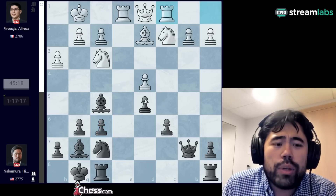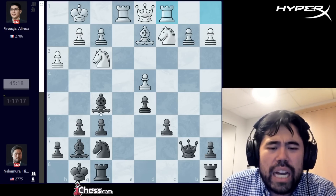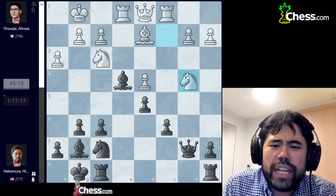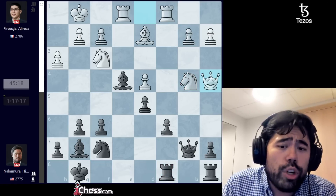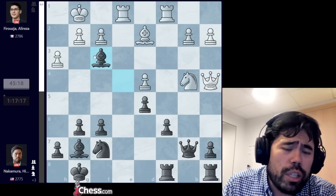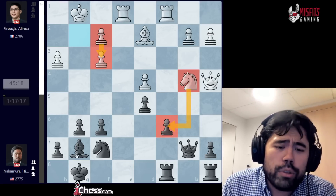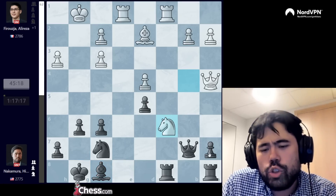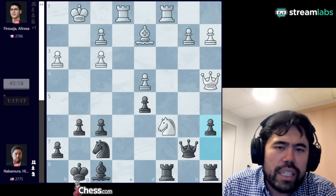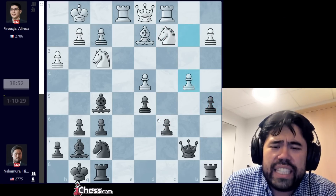I take with the pawn and now Alireza plays rook c1 pretty quickly — this is where I start to go wrong. I thought I could play bishop to e4, but after knight b4 I could go rook fc8, and then I was worried about queen a4 because the pawn on c6 is under a lot of pressure. Even though I can trade the bishop for the knight and white gets stacked pawns, I can't guard c6 easily. The computer just laughs and says play bishop f8, knight takes c6, and the superhuman move pawn to a6 — but for us humans that's simply insane. So I play a5 to stop the knight b4 idea.